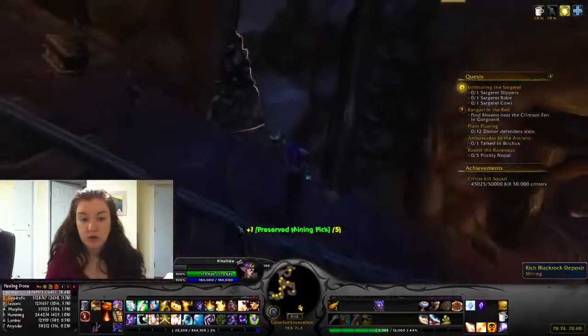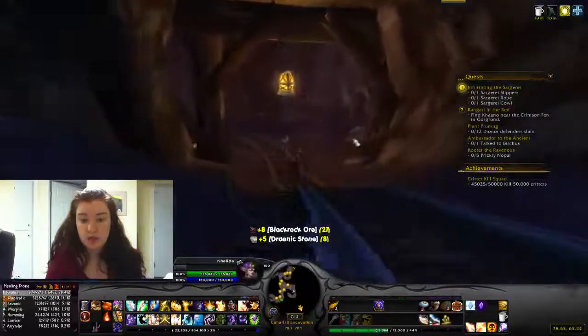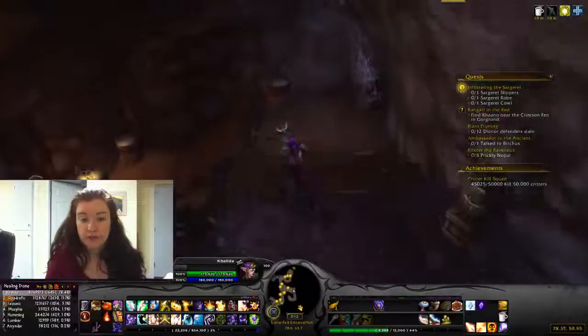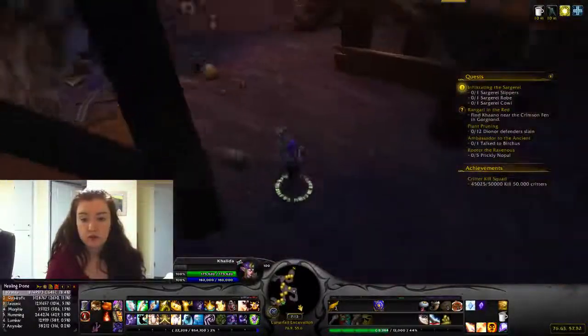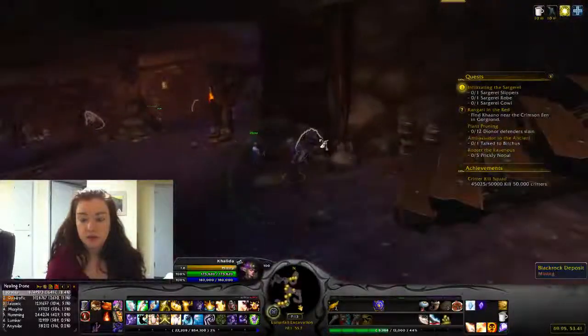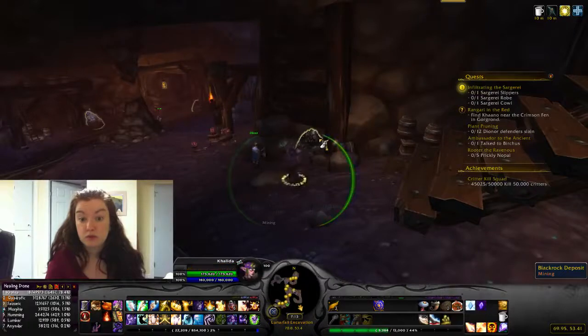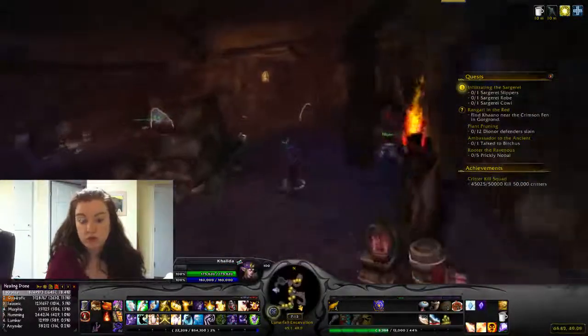The mine carts also drop primal spirits — they have a really good chance of dropping primal spirits, which is good. You need to save up on those to get stuff in the game. You'll get blackrock deposits which drop blackrock ore, and you will get true iron deposits which drop true iron ore.